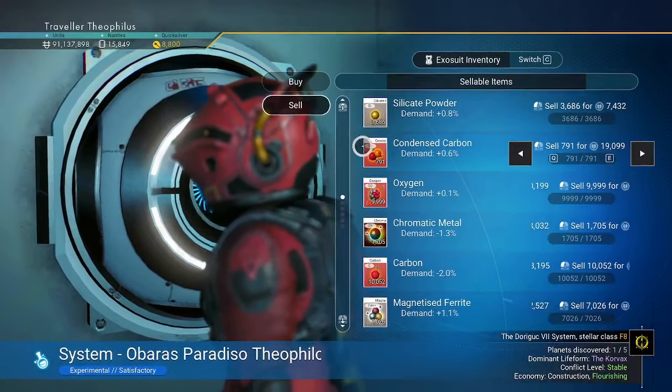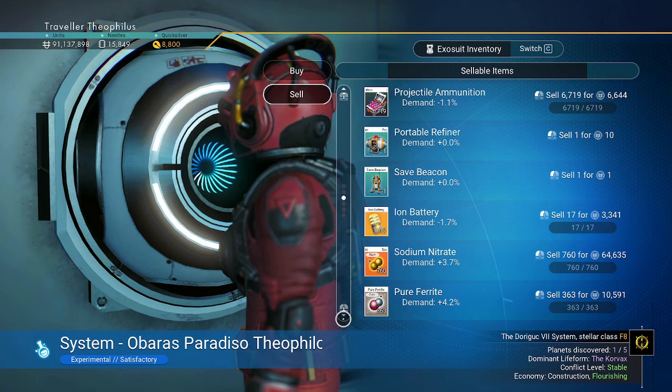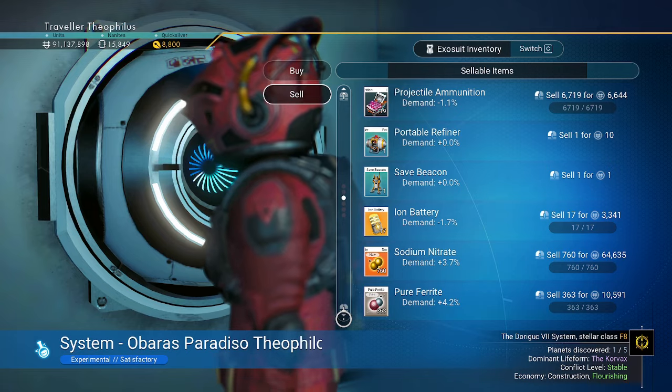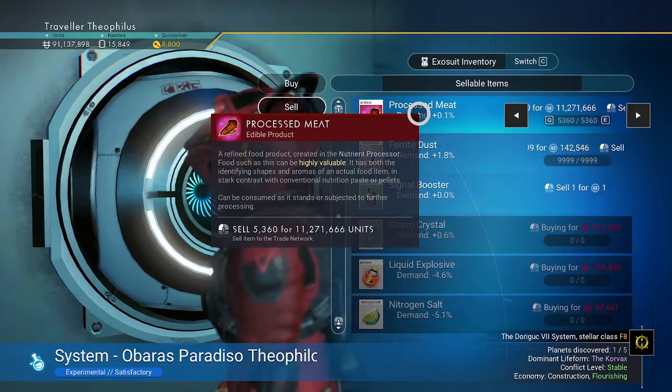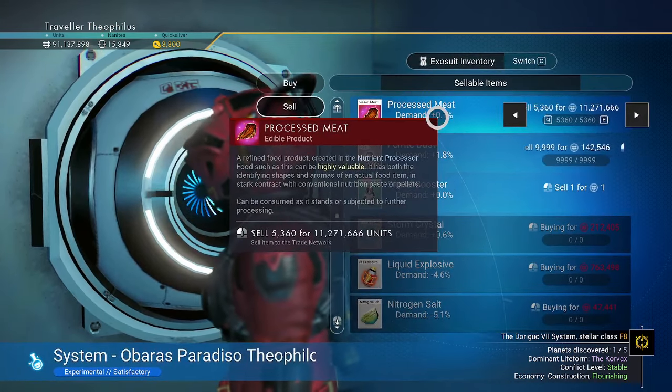First let's sell. I have 91,137,898. My processed meat gets me 11 million. Hardly any plus on the demand.